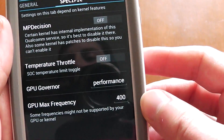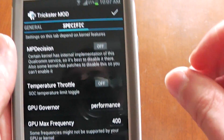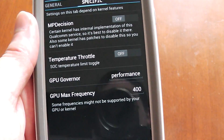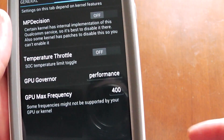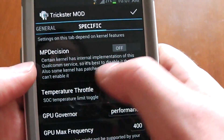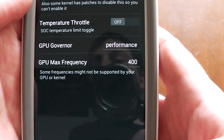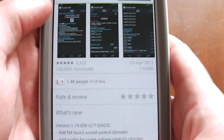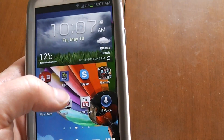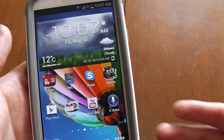What this will mean is the GPU is going to work 100% of the time, which will improve GPU performance of course, but on the other hand, battery life will be at the cost of this. Also, turn off MP decision — I don't find it useful. Now that you've downloaded that app, the next thing you're going to want to do is test it out.